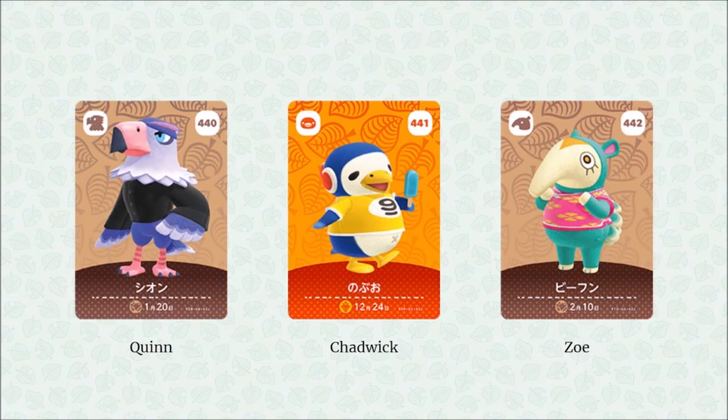We have a brand new eagle villager in Quinn — something about Quinn just looks cool. And then we have Chadwick. If you know anything about me, you know I'm a sucker for penguin villagers, so Chadwick must be acquired and must move to my island. Just look at the happiness that penguin is portraying.